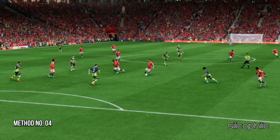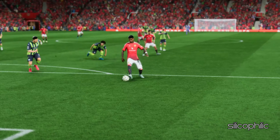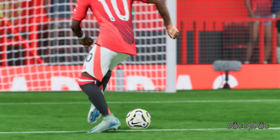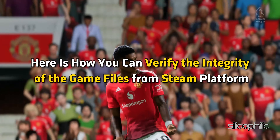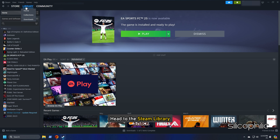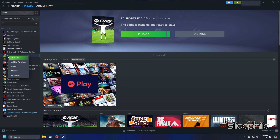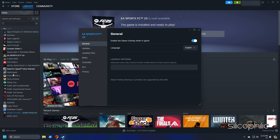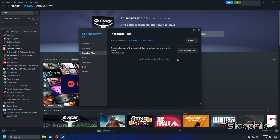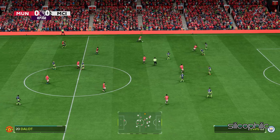Method 4: Verify the Integrity of the Game Files. Missing or corrupted game files can cause issues like this, so verify the game files. Head to the Steam Library, right-click on the game and open its properties. Go to the Install Files tab and click on 'Verify Integrity of the Game Files'. Wait till Steam verifies and fixes any files, then launch the game and check.